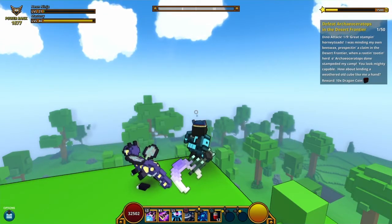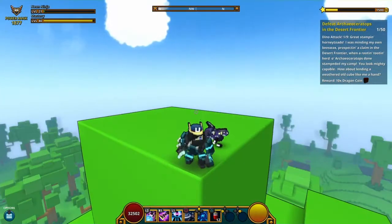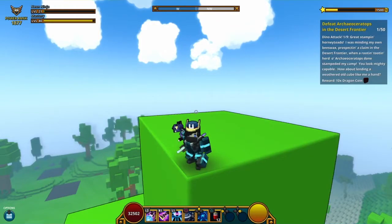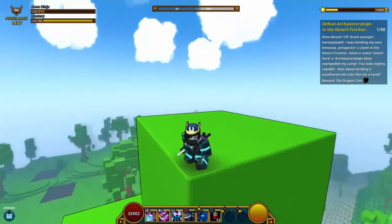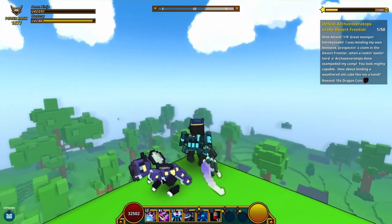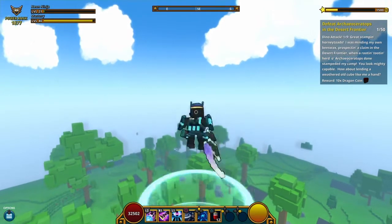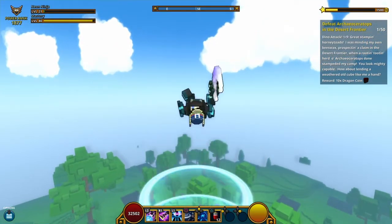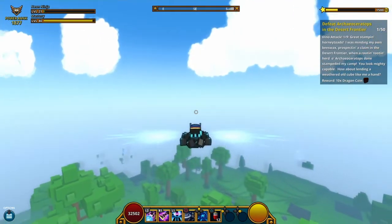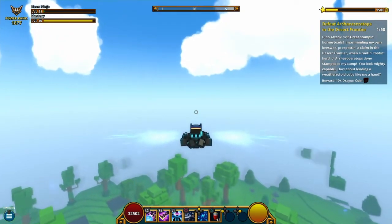If you guys don't have a dragon or anything, you can go to the character screen, hold down the defense button, go to wings, and equip them — unless you already spawned with them when you started the game. Right now I'm just going to fly there. All you have to do is jump, get very high, and fly over — and you'll get there.